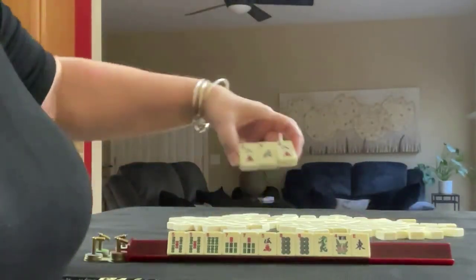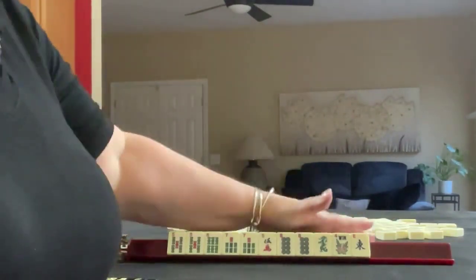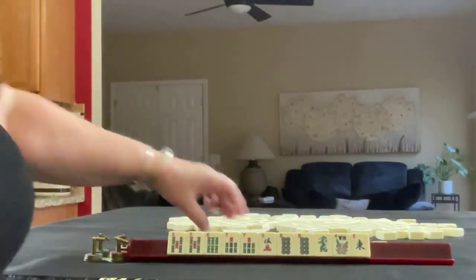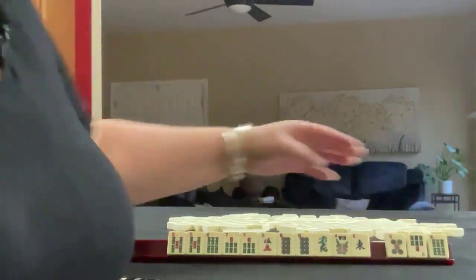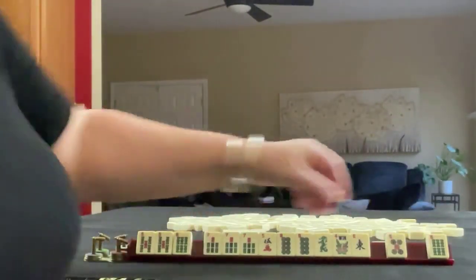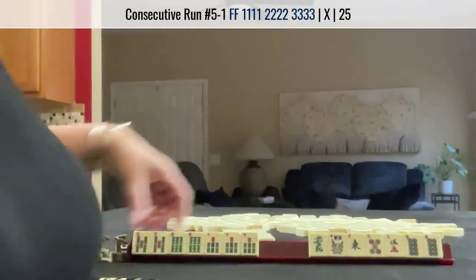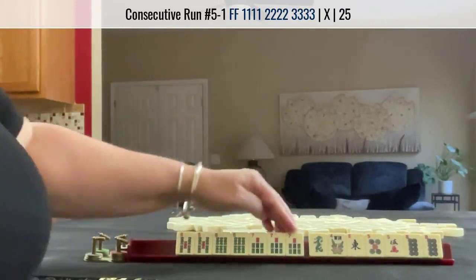Consecutive run is the easier category. So if we let a two and eight go, that's a little more difficult because there's such a big span of numbers. Look what we got — a seven and a six. Five, six, seven. I would let these go and focus on five, six, seven.